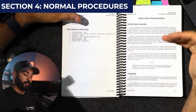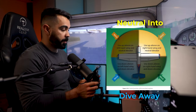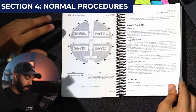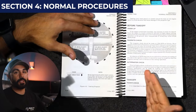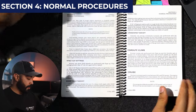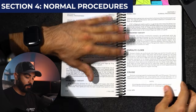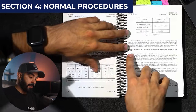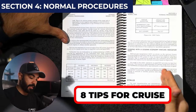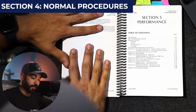After the checklist portion of Section 4, we get amplified procedures — a deep dive into everything the checklist covers: starting the engine, taxiing, why we use different aileron positions when taxiing, the before-takeoff checklist, the magneto check and why you do it. It also covers wing flap settings — why 10 degrees for soft fields but not short fields — crosswind takeoff, climb, cruise, stalls, leaning to best economy at peak EGT during cruise, spin recovery, landing, and cold and hot operation.